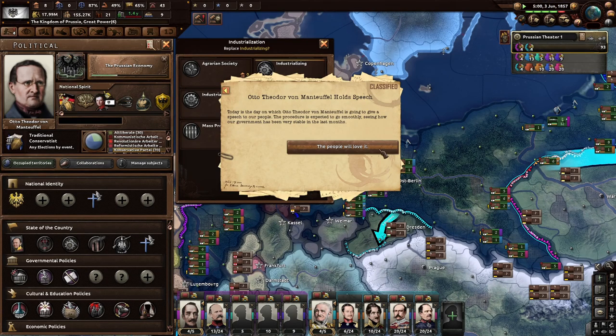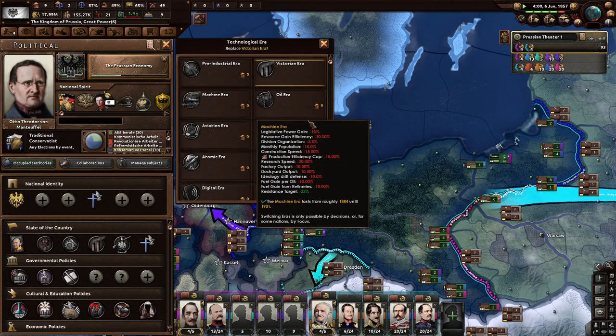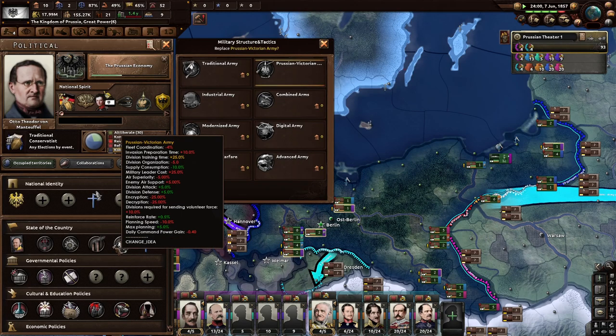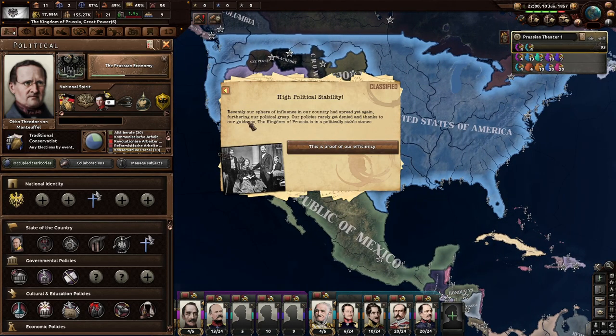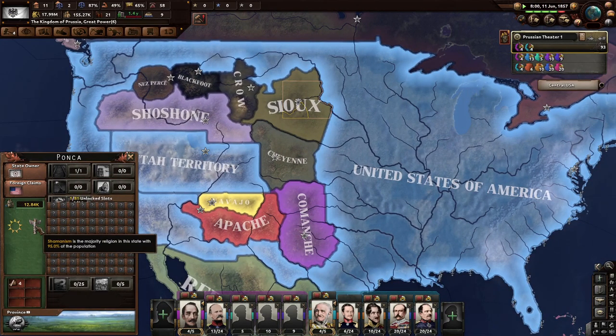We have a strong air, and we're industrializing. Von Manteuffel holds a speech today — the procedure is expected to go smoothly given our government's stability, and the people will love it. The Victorian era doesn't look very good, but we're trying to push through different eras — through to the digital era. Prussian Victorian army is here. High political stability: our sphere of influence has spread, furthering our political grasp. Our policies rarely get denied.